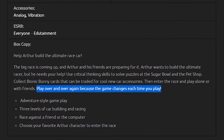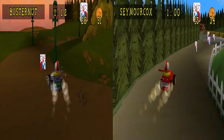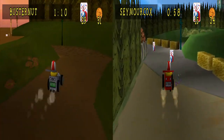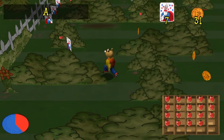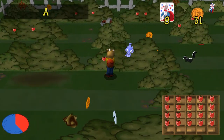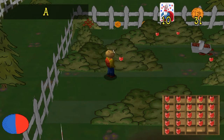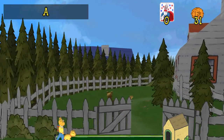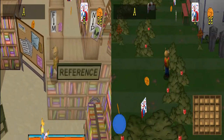The cover states "play over and over again because the game changes each time you play," which just isn't true. And even if it was, you wouldn't want to. You only build two cars, so "over and over again" is a bit of a stretch. And you play the exact same minigames again in the second half. Granted, there are some differences the second time around, but not to the actual gameplay — because your dog has stolen a cake, not a turkey, Binky's lost his clarinet, not his backpack, and the other two are identical.